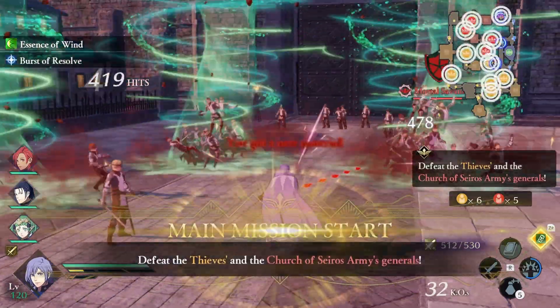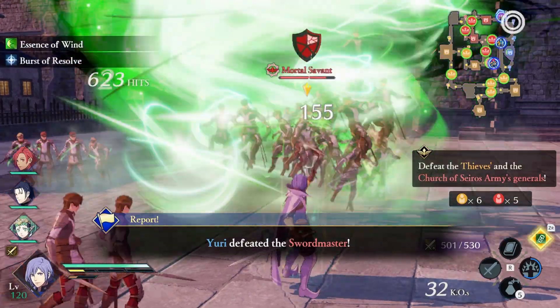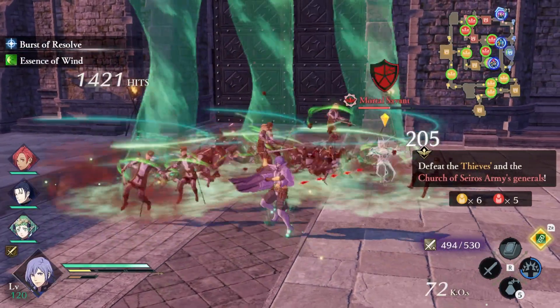Although your spells are very important in this build, their main purpose is to generate combo. Most of your damage is going to come from things like your warrior special, your awakening, or even your regular attacks or class actions.